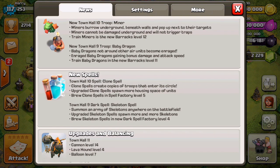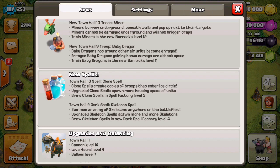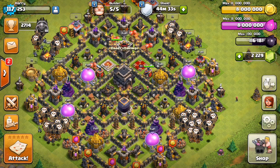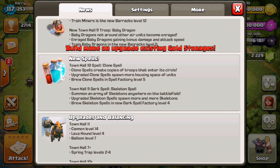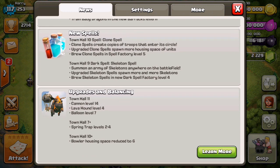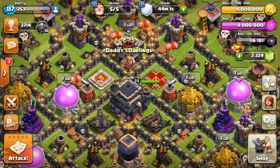There's more information about them — you can pause and read it. Two new spells: a dark spell and a normal spell. The normal spell is the Clone Spell, unfortunately available at Town Hall 10, which means I'm not getting it. The dark spell, the Skeleton Spell, is available at Town Hall 9 and we will upgrade that. Also some new troop levels — Cannon level 14, Lava Hound level 4, and Balloon level 7 are all max Town Hall level. I love balloons and I wish I had them at level 7.